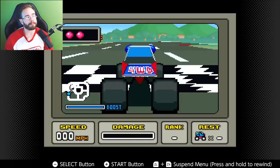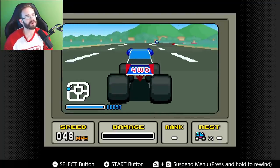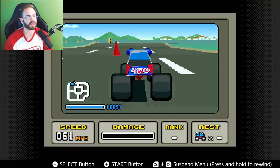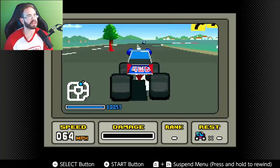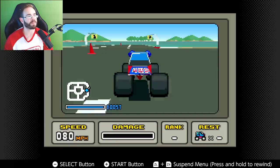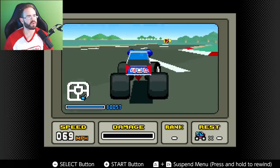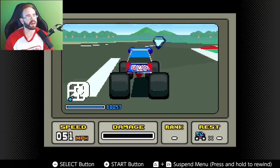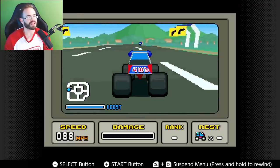Last up is a game I never really got into but remember from back in the day — Stunt Race FX. This is actually the first time it's been released other than on the original Super Nintendo itself. It did 3D on the 16-bit platform using the Super FX chip — similar tech to what we saw in Star Fox but applied to a racing game. The Genesis had its own style of 3D games using polygons, but it was pretty awesome to see Nintendo pushing the hardware this hard.